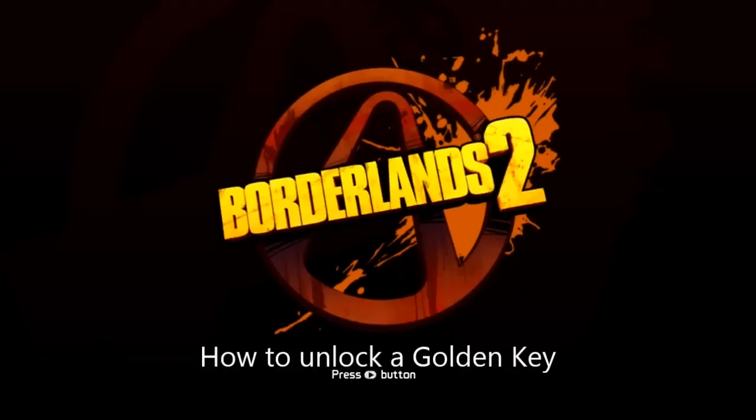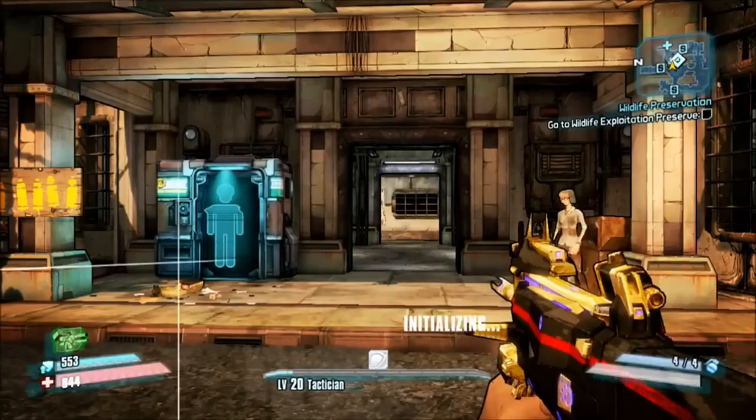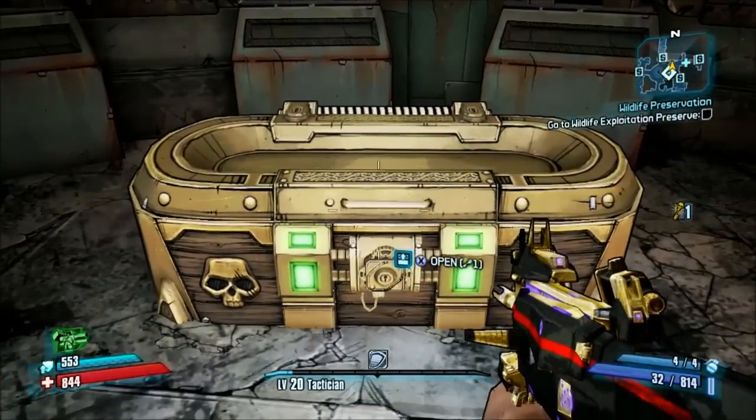Hello Internet, this is a video on how to get another golden key in Borderlands 2. In Sanctuary there's a golden loot chest near the customized station. I, like many people, used their key too early and got a crap shield.